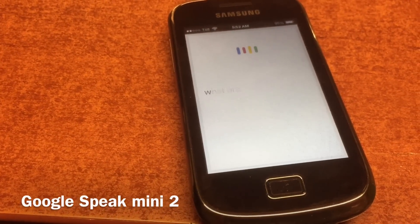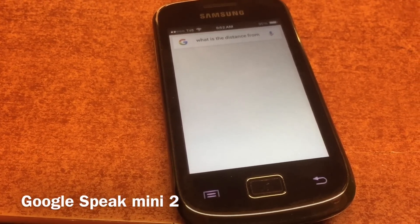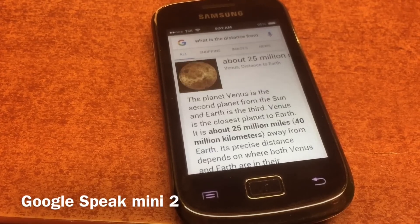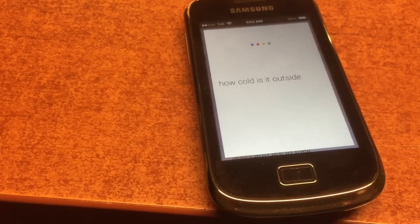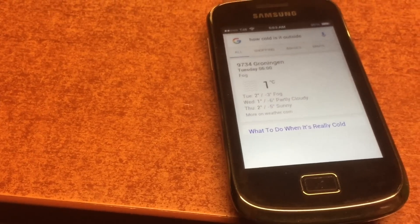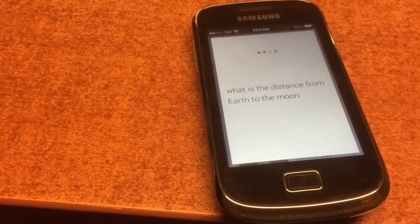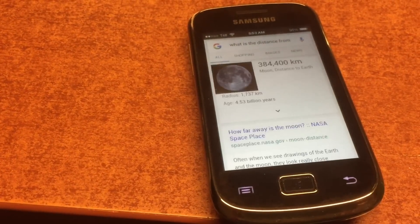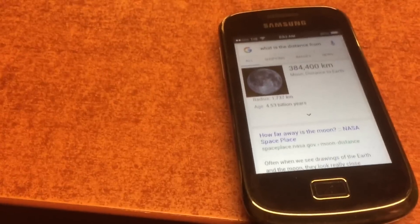Okay Google, what is the distance from Earth to Venus? What is the distance from Earth to the Moon? Okay Google, what is the distance from Earth to the Moon? The Moon is 384,400 kilometers from Earth. This is the Samsung Mini 2 on Jelly Bean.